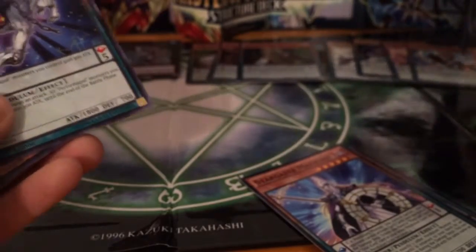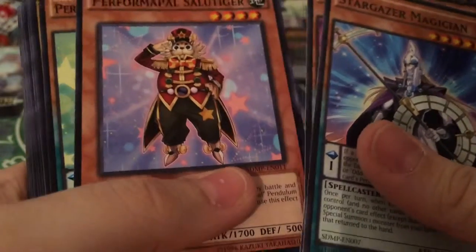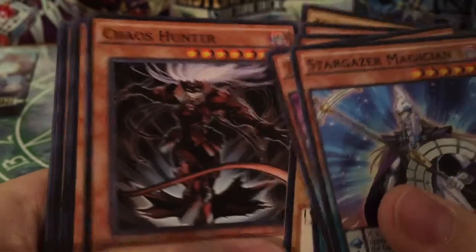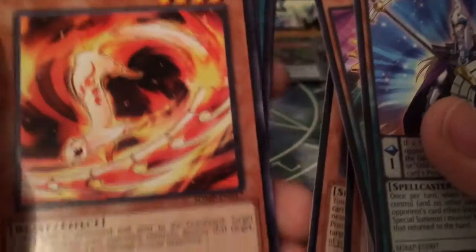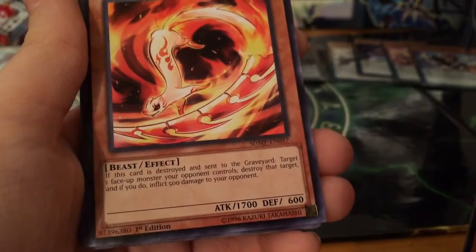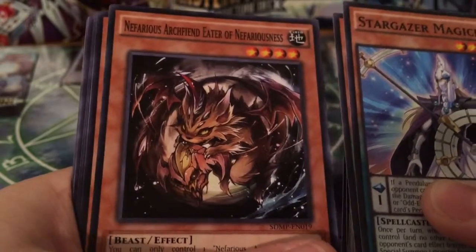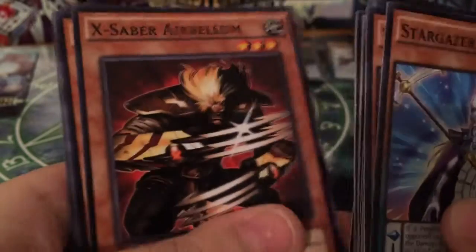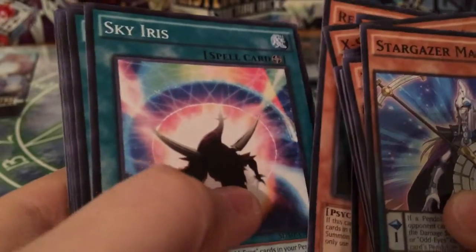Next we have another pendulum monster: Performapal Silver Claw. Now we're done with pendulums — we have Performapal Salutiger, Performapal Trump Witch, Metaphys Armed Dragon, Chaos Hunter, Fusionist, Dragon the Dual Mode Beast, Lyla Lightsworn Sorceress. Forensic Fire Ferret is one my brother really likes — if this card is destroyed and sent to the graveyard, target one face-up monster your opponent controls, destroy it and inflict 500 damage. Also: Inari Fire, Nefarious Archfiend Eater of Nefariousness, Giga Gagagigo, X-Saber Anu Piranha which is another tuner, and Magna Drago which is also another tuner.